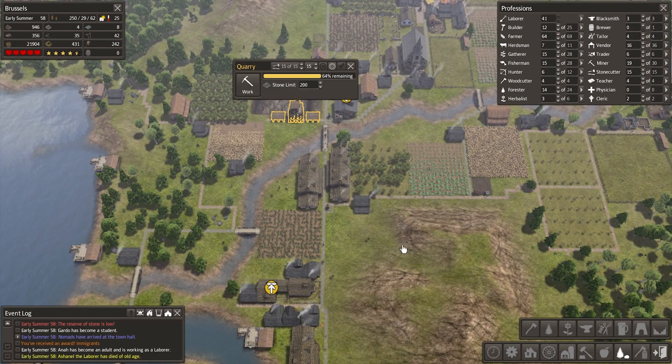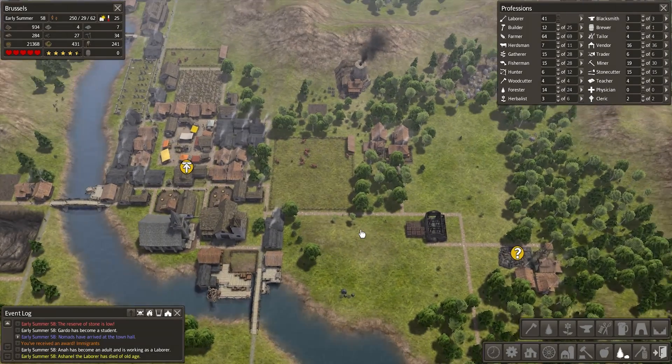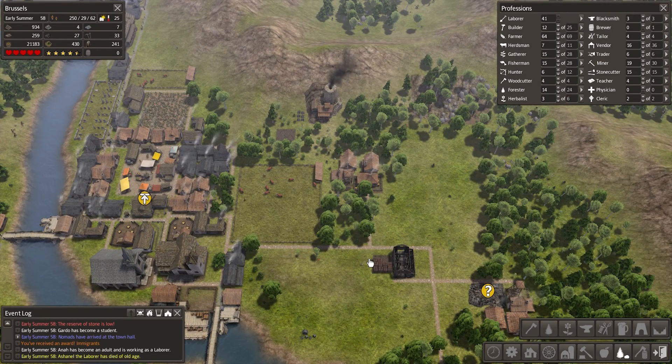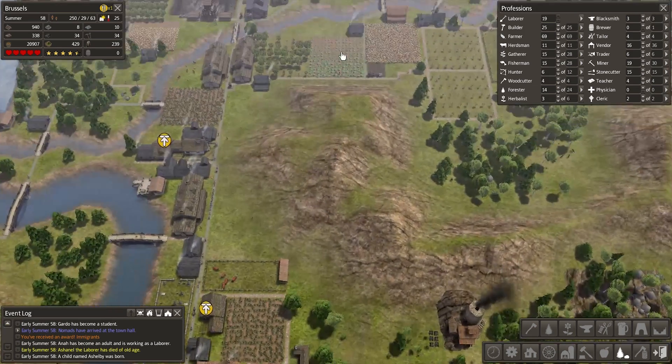We're going to have lots of immigrants to work it, which is going to be nice. I'm going to max out builders even though most of them are going to be acting like laborers right now. Herdsmen we will definitely bring up to the max, and we should probably keep our farmers maxed out as well.